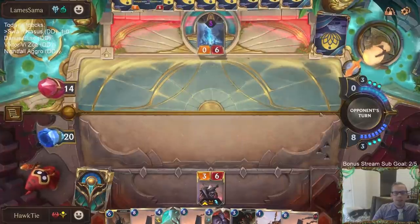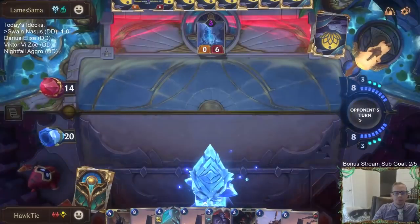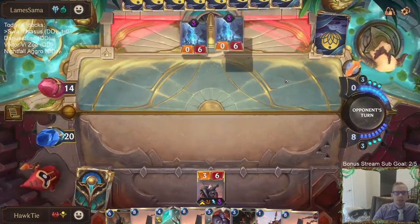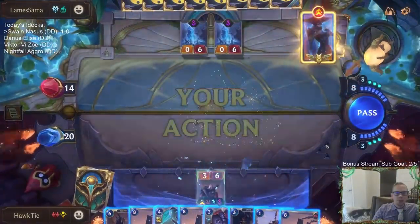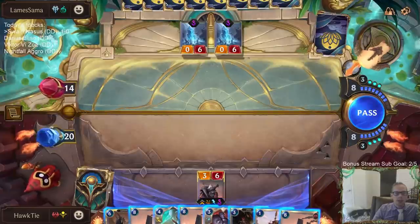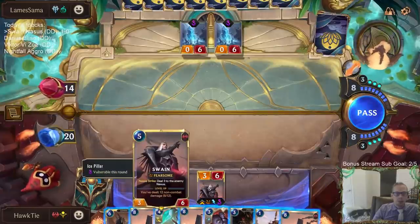Alright, so it's turn eight — this is going to be the crazy turn. This is where they get to start playing a whole bunch of stuff. Maybe they just don't have a Lissandra. It's hard to just play Leviathan because if they go Spectrum Matron Challenge Swain...